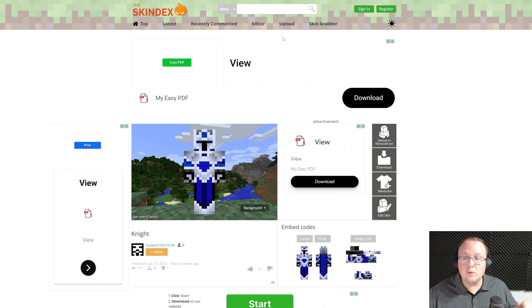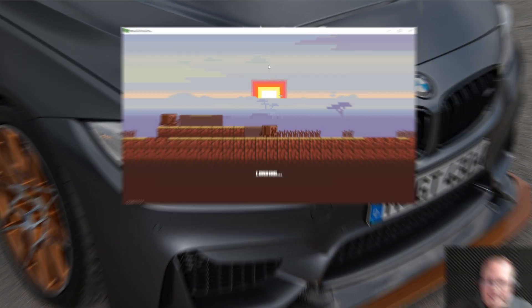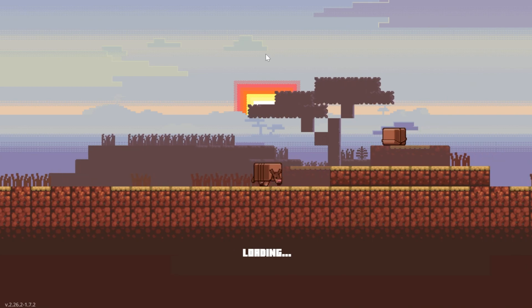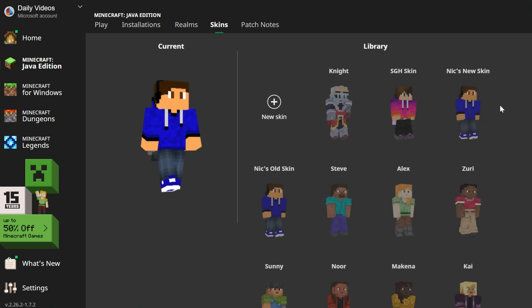No matter how you get your skin, you will get a .png file, which you'll then need to use in the Minecraft launcher to actually change your skin to really anything you want, as long as you can get a .png file of that skin. That is where the Skindex comes in — being able to search through thousands, if not millions, of Minecraft skins and find the perfect one for you, and even tweak it using the skin editor.